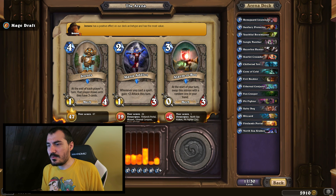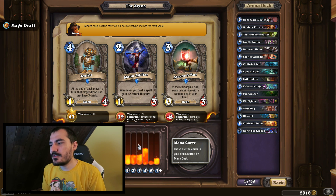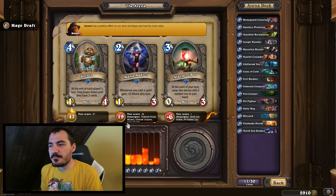Let's go with Fen Creeper, then always Ethereal Conjurer. Next, another Fen Creeper versus a two-drop — we have taunts and more spells now, but we're halfway through and don't have enough two-drops. Even though it recommends Fen Creeper and the scores are tied, I'm concerned about two-drops, so I'll pick the two-drop myself. Chillwind Yeti — obvious. Then some really crappy cards; sometimes crappy cards are a bit challenging.